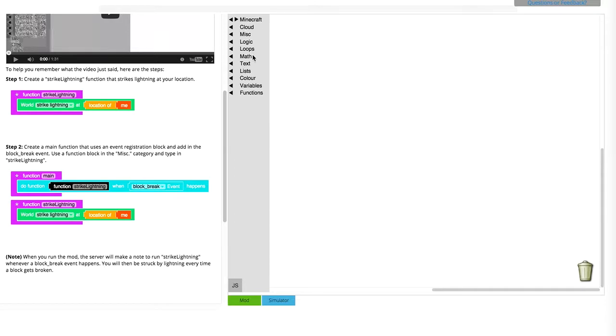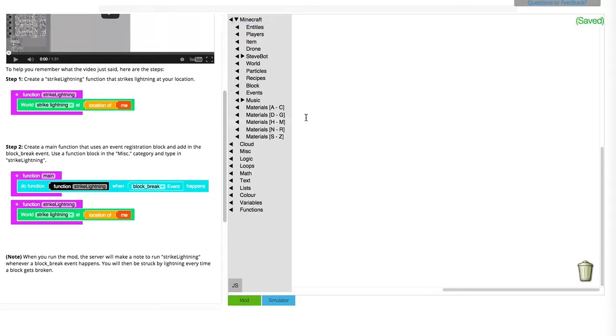So how do we do it? Step one, you hit Minecraft. Step two, you go into functions and grab 'do something.' We'll rename that to 'strike lightning.'